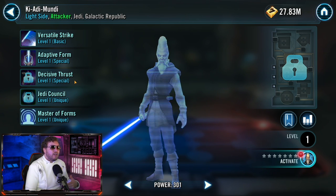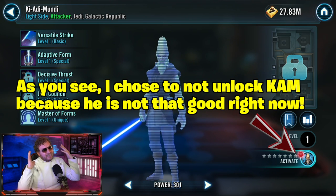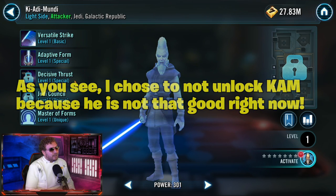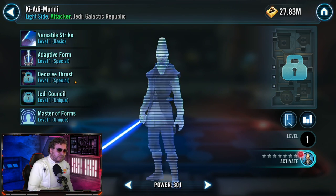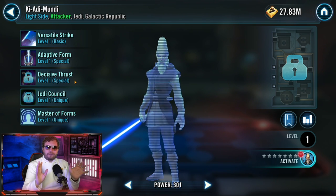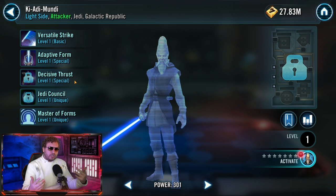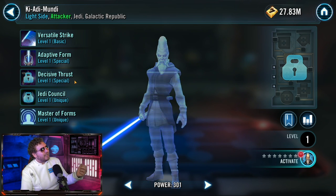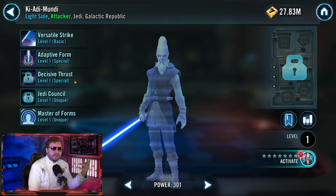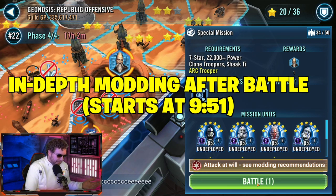You need to have Wat Tambor. Ki-Adi-Mundi — I've shown some gameplay right when he got unlocked a couple months ago, and he's not an amazing character. Without Galactic Republic Jedi reworks, him being at seven stars may be used as some leftover Galactic Republic Jedi in Republic Offensive territory battles. Don't fret if you're not going to get Ki-Adi-Mundi any time soon, but you're going to want to get his shards because one day Ki-Adi-Mundi is going to be a character that will eventually get better — hopefully with a Mace Windu rework and all those Galactic Republic Jedi.